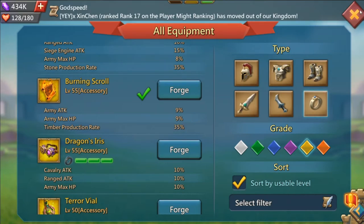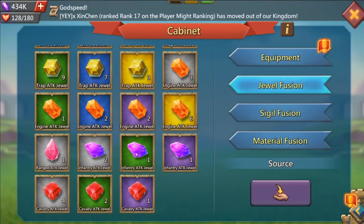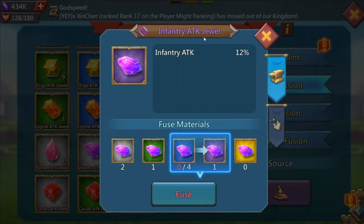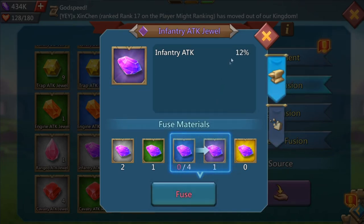Now let's talk about jewels. For a mix set, you always want your jewels to be the single troop attack jewels: range attack, infantry attack, and cavalry attack. You always want those three jewels in your pieces at all times — all three on every single piece. A key tip: keep all your jewels evened out. You have eight pieces to wear, so keep them all at the same grade level. If all your jewels combined can be blue, get them all to blue — don't have two at purple and leave the others empty.